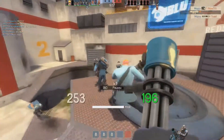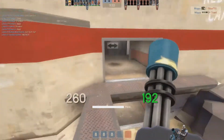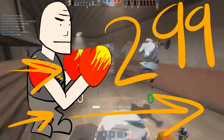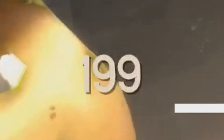The Gloves of Running Urgently increase your move speed by 30% whilst active, bringing it up from a very sad 230 hammer units per second to 299 hammer units per second — which is still pretty sad, but whatever. This comes at the substantial cost of draining your health points: by 20 when originally pulling them out, and then by 10 every second whilst they are out. To be clear, the health lost this way does recover at the same rate when they're holstered, but it doesn't gain an instant 20 upon holstering like it loses upon drawing.